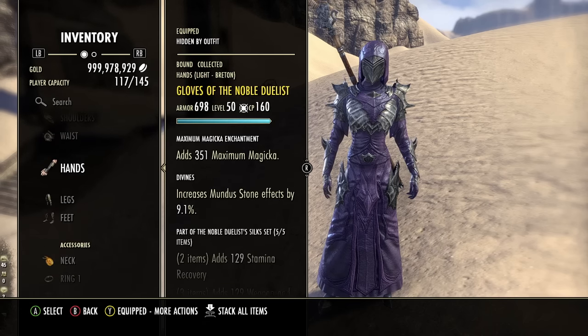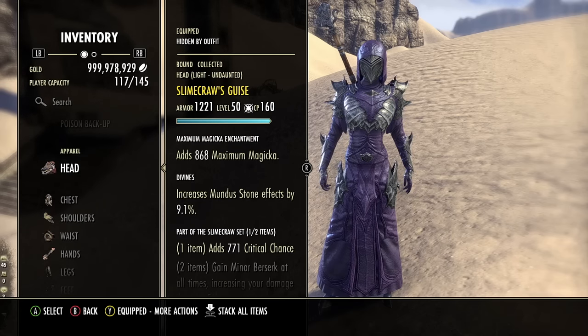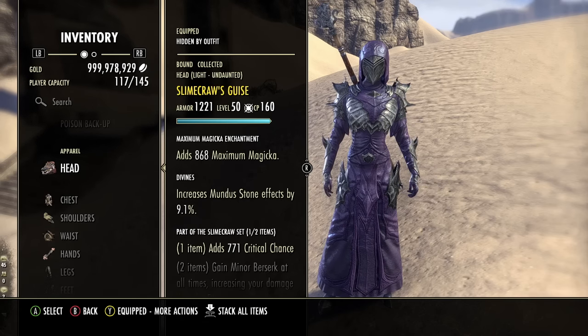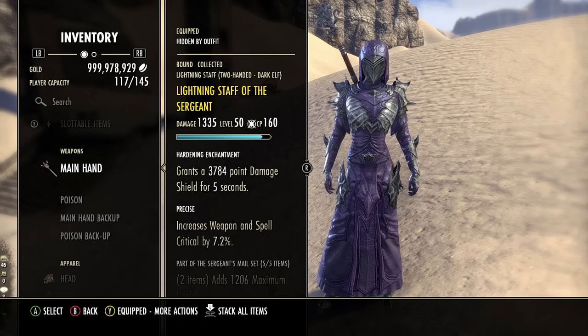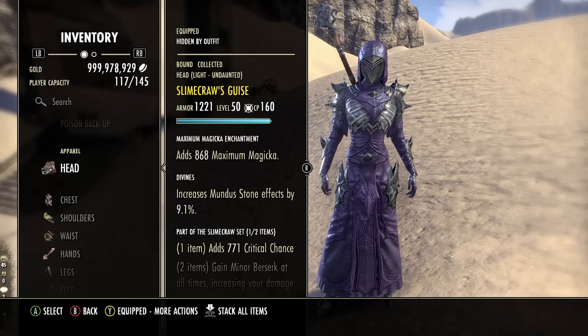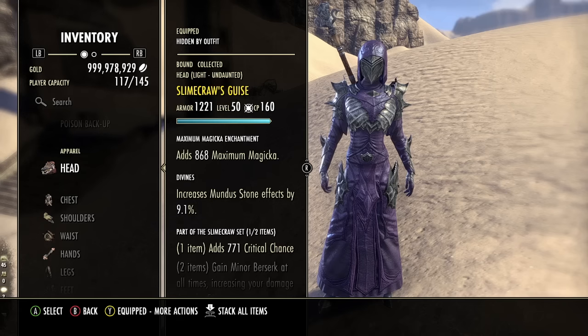Max Magicka as your enchant, Divines as the trait if you can get it. That leaves one extra piece — the one-piece monster set Slimecraw, which gives the optimal amount of crit chance, run as light as well for the extra light armor passives. So to summarize the gear: Sergeant's Mail on the lightning staff, jewelry, and chest piece; Noble Duelist on the rest of the body; and Slimecraw as the one-piece monster set. This is the super simple one-bar build. There is a two-bar version on my website — you'll get a bit more damage, but it is trickier to do the two-bar rotation.